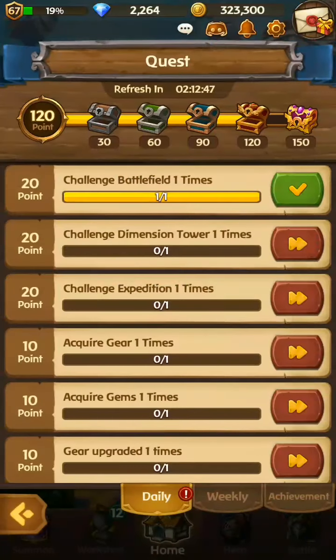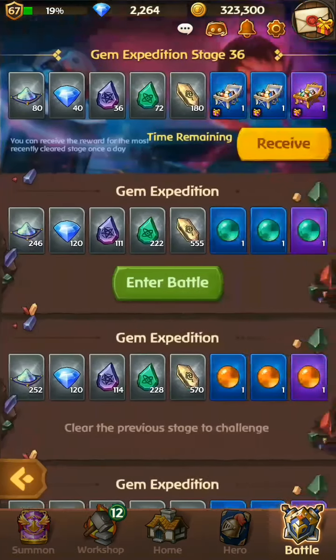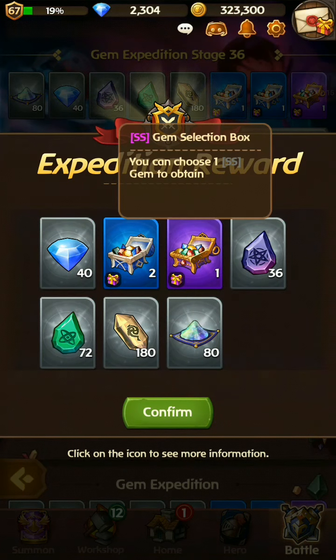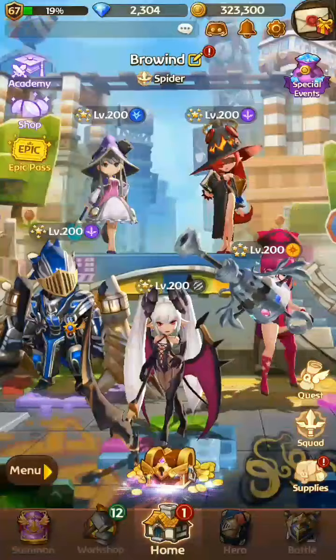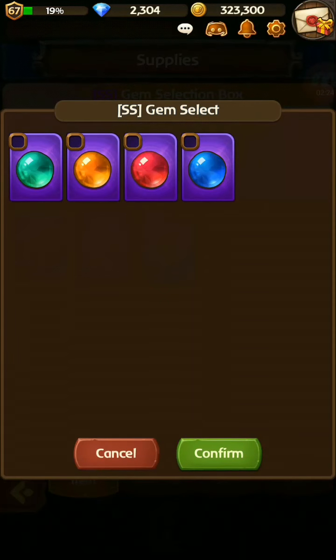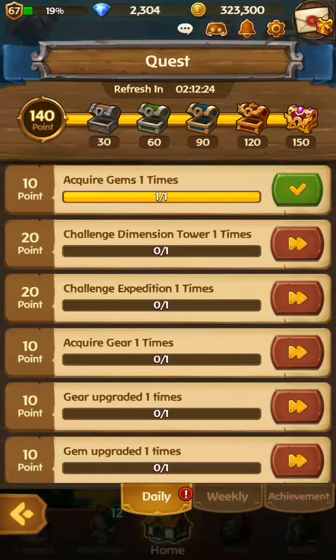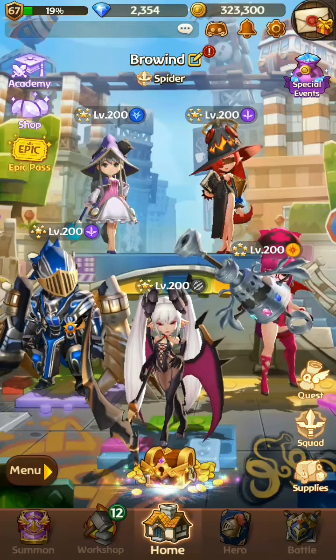The last thing — I'll claim the reward from the expedition mode. Don't forget to claim this reward every day because it's really useful to get upgrade materials. I'll claim the expedition reward, and the daily quest is now fully complete.